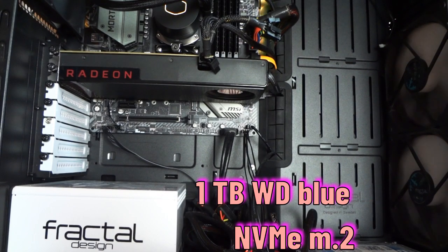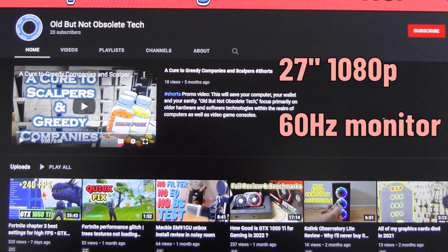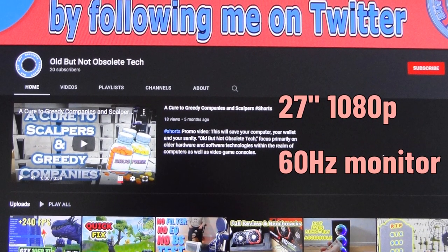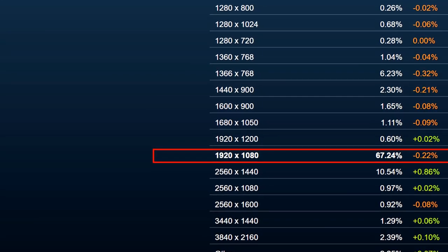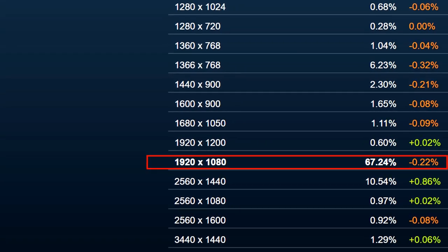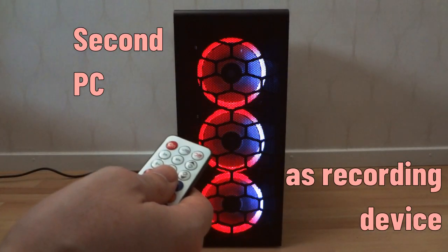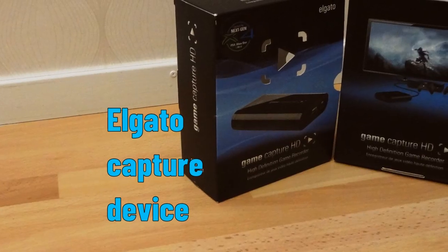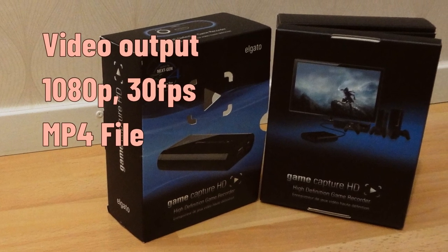For storage, I use a 1 TB Western Digital Blue NVMe M.2 drive that hosts a fresh installed copy of Windows 10 version 2182 and all the necessary software to complete the tests. A 27-inch 1080 max resolution and 60Hz refresh rate will be the main display monitor, which provides a typical resolution that almost 70% of gamers are using according to Steam's hardware survey of April 2022. I use a second computer to record and a Legato external USB device to capture the gameplay footage. The final video output is a 1080, 30 FPS, MP4 file.